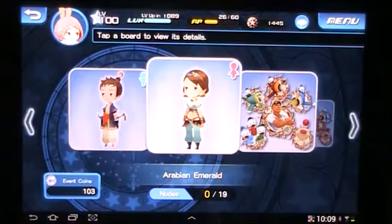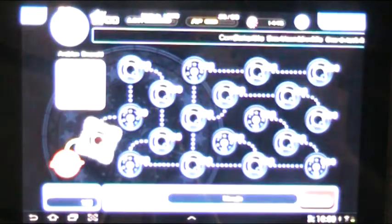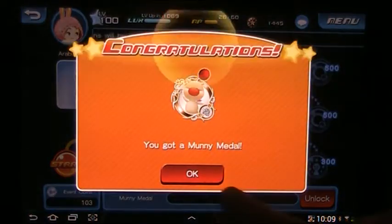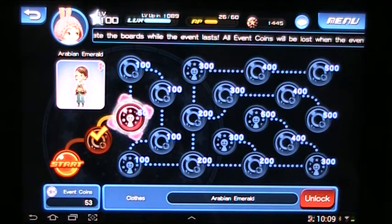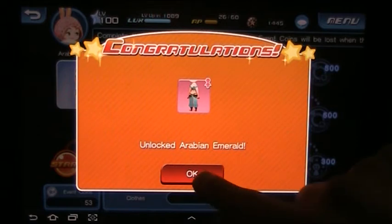Well, maybe that's just what it is. There are hundreds, so let's go in here and take that one to move forward. We got a monumental, and here we have Arabian Emerald — we got the clothes! That's good, that's just what I wanted. So I'm done here.